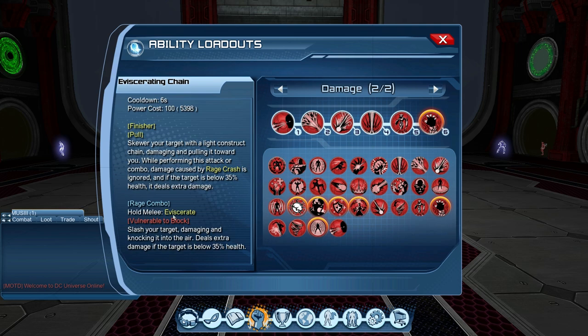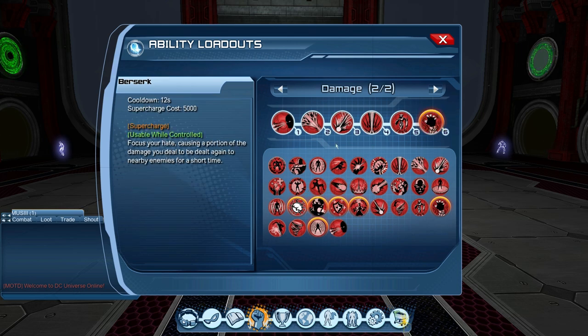Devastating Charge is also a combo hold melee for every straight, but it's blockable, so you have to be careful. Since we're gonna be range DPSing for single target, we're not gonna do the combo. Number five is Robot Sidekick, number six is New Venom Boost. Now some people are using Berserk for Rage — it's really really good, but with upcoming changes for super charge very soon, it's gonna be nerfed really bad.